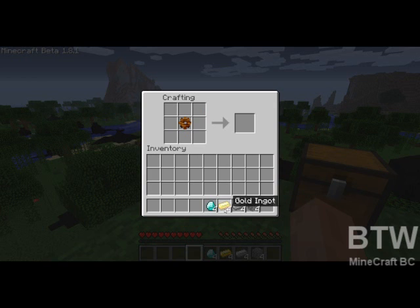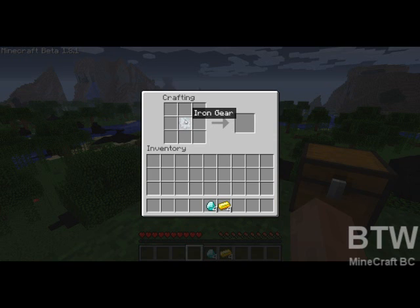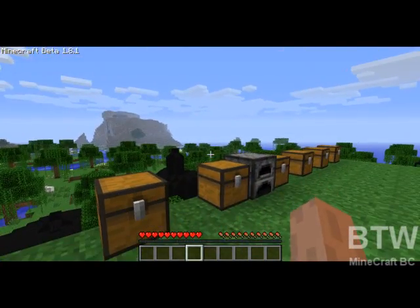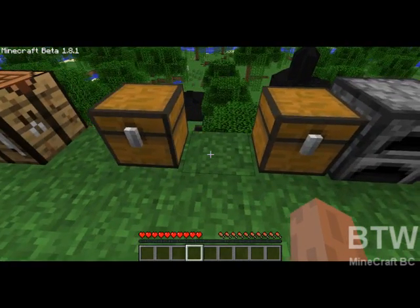The gears all go up in progression. After a wooden gear, there's the stone gear. Taking the stone gear and putting iron all the way around it, you get an iron gear. These are going to progressively get more and more expensive to make. The quarry uses, I think, seven different gears — two of which are diamond, two gold, and three iron. After iron, you've got the gold gear, and the top of the chain is the diamond gear. That is the last gear you can make in the BuildCraft mod.